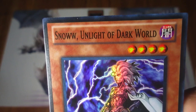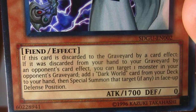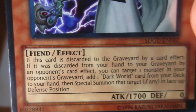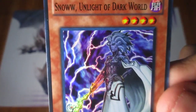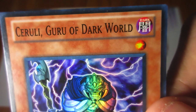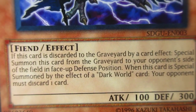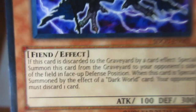The next one is Snow, Unlight of Dark World — it's a level 4, 1700 attack. If this card is discarded to the graveyard by a card effect, if it was discarded from your hand by an opponent's card effect, you can target one monster in your opponent's graveyard, add one Dark World card from your deck to your hand, then special summon that target in face-up defense position. One thing you may know is that all these Dark World cards are basically named around wordplay from colors. Next is Cerulean, Guru of Dark World. If this card is discarded to the graveyard by a card effect, special summon it from the graveyard to your opponent's side of the field in face-up defense position. When this card is special summoned by the effect of a Dark World card, your opponent must discard one card.